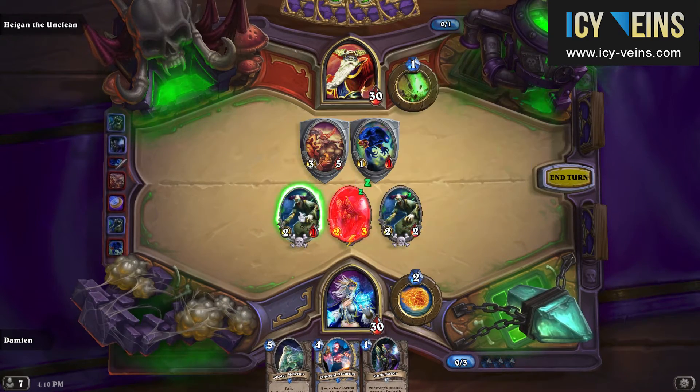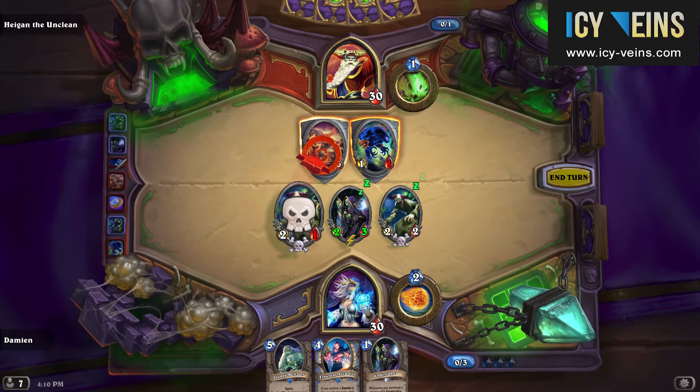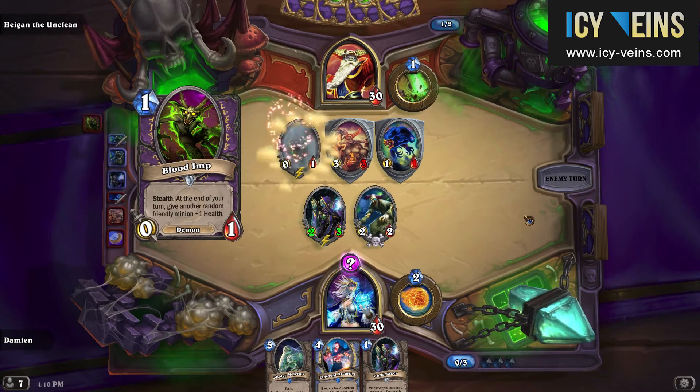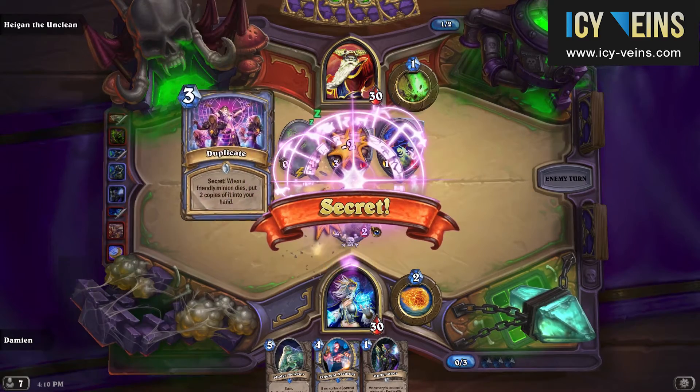There are two synergies in your deck that you can and should try to use throughout the fight. Your deck contains many secrets and minions that synergize with secrets, so this is something you should try to make use of. The other important synergy is with deathrattle effects — this is where Baron Rivendare in particular comes very much in handy.